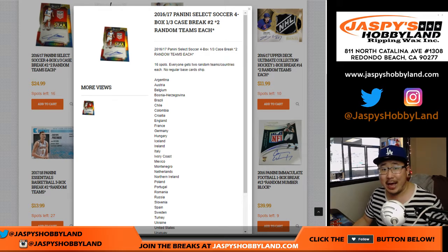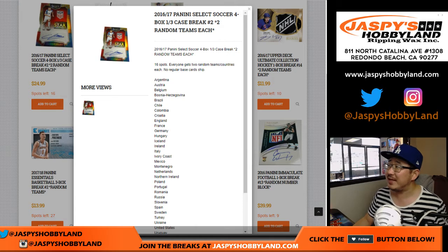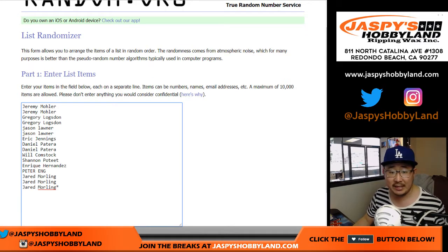Good afternoon everyone. Happy Friday. Joe for JazzPeaceHobbyland.com coming at you with some 2016 Panini Select Soccer. This is 4-box random team break number one from JazzPeaceHobbyland.com. Big thanks to these folks for getting into the action.